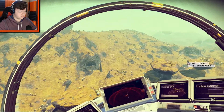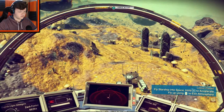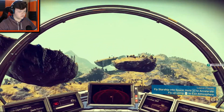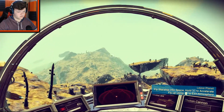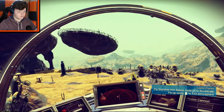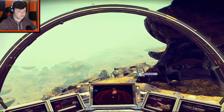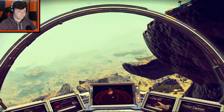The launch thrusters take kind of a lot of energy. I don't have any map system. Wasn't there a depot near me? This is a shelter. My ship — I can't go to space, I haven't enough fuel to go to space yet. At least I don't think I can go to space.